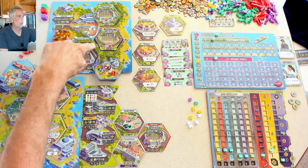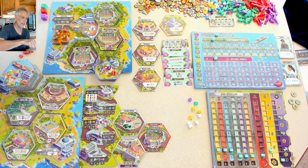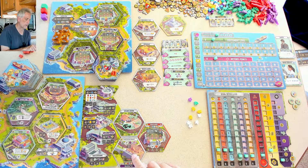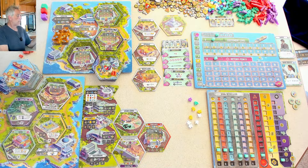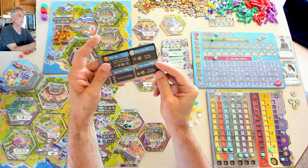One option is to develop more dinosaur paddocks, growing different types of dinosaurs all over the place. But because of my objectives, I just want large carnivores and one small carnivore — I can get the small carnivore at the Velociraptor restaurant. There are also special buildings I could develop. The fourth action I could do — and they're all listed on the player aid — is build an attraction: a restaurant, security office, roller coaster, or merch shop.